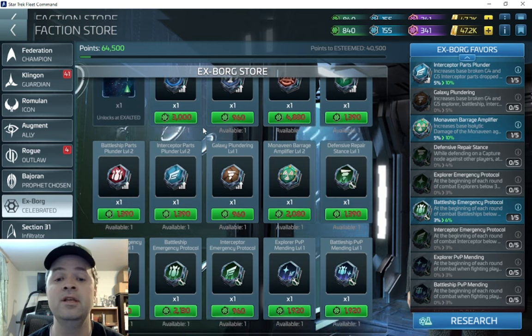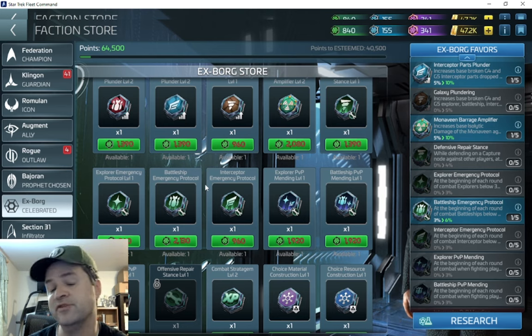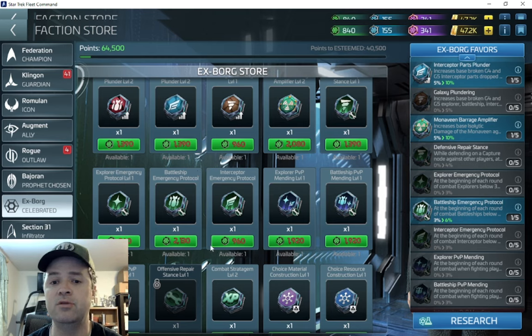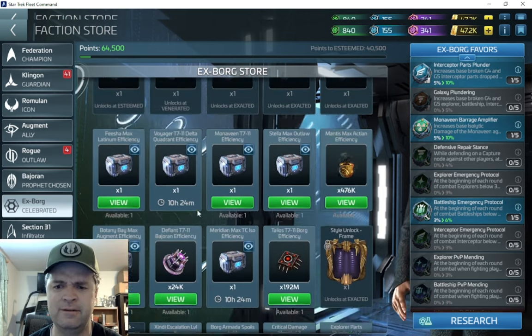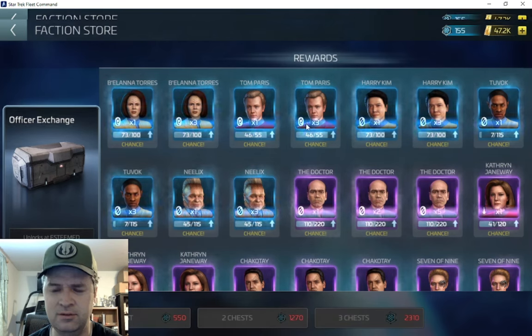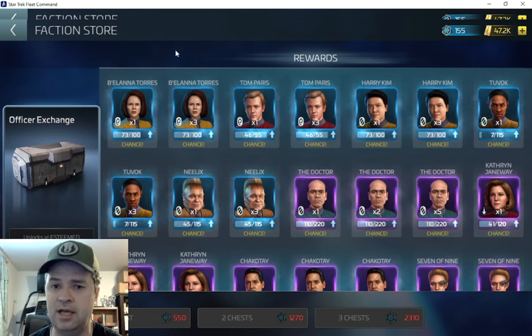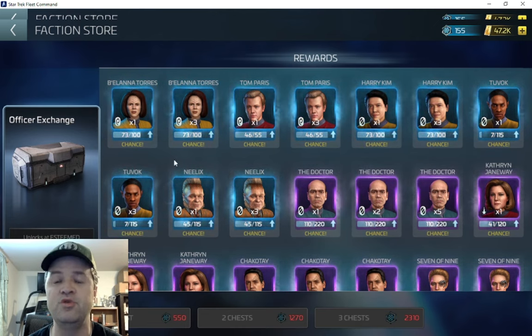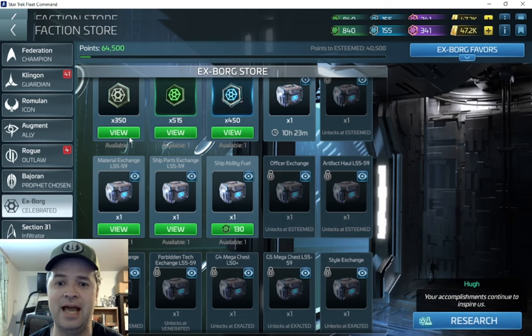I think the Emergency Protocol favors are going to be effective when you're hitting higher level hostiles and your battles are going four or five rounds. Then you can figure out how to put a below-decks officer in that slot to trigger the condition effectively. It's also going to help to keep working on the officer exchange — I think it's the Voyager exchange — to unlock and tier up some of these officers so they can effectively trigger those favors below decks. It'll be interesting to see how that affects gameplay.